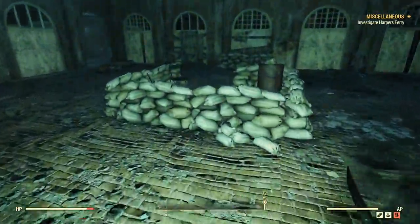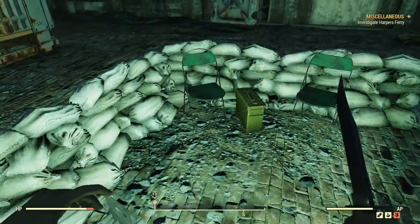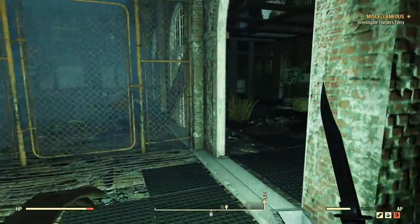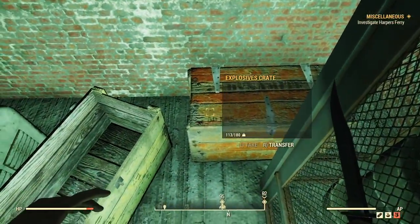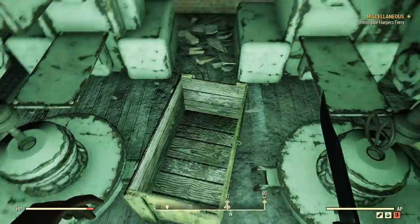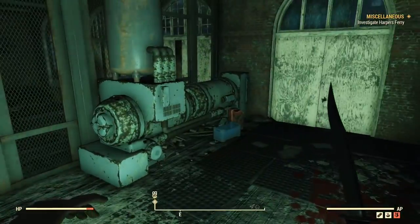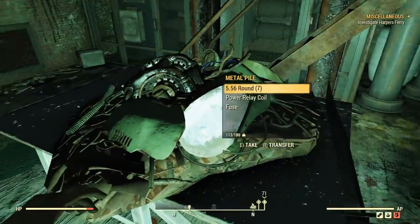Some notable loot is just like an ammo box, but be on the lookout in case I missed anything. Going over this way, come inside here - there's an explosive crate to search. Go ahead and search that, and search these because they will have ammo in them sometimes. Make sure you gather all this nice miscellaneous junk that's on the walls.